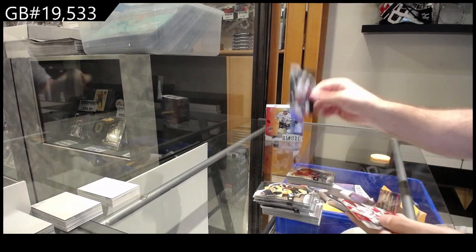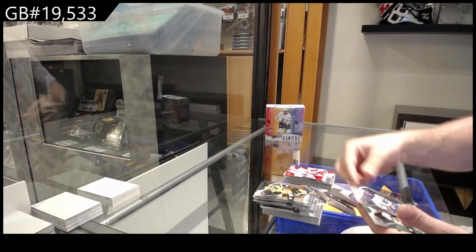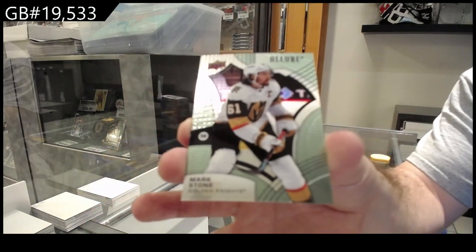Black rainbow of Pajot for the Islanders. Iced out of Tara Vinen for the Canes. Samuelson for Buffalo. And a Mark Stone steel parallel for Vegas.